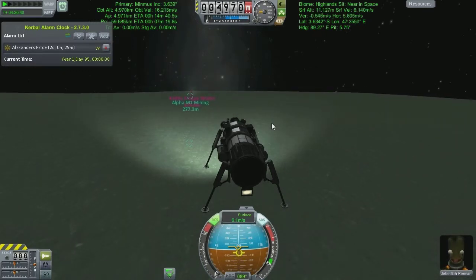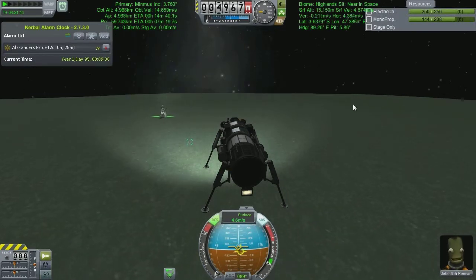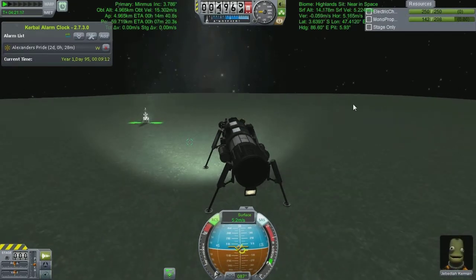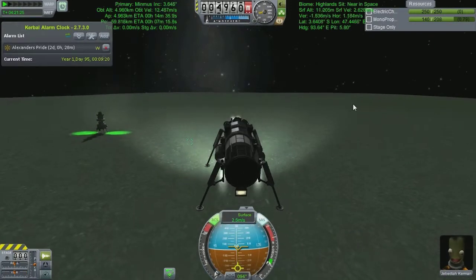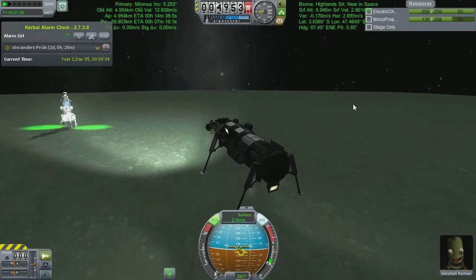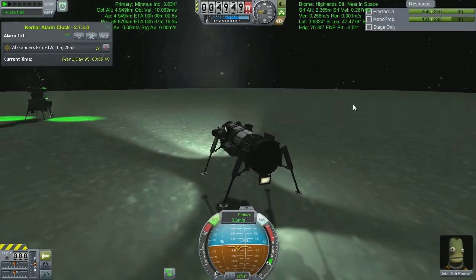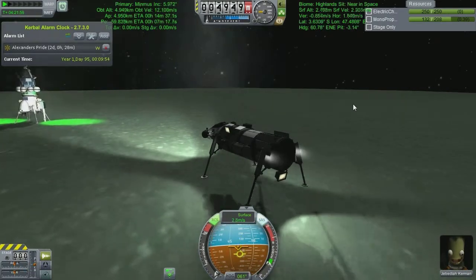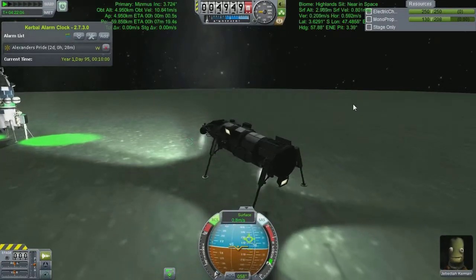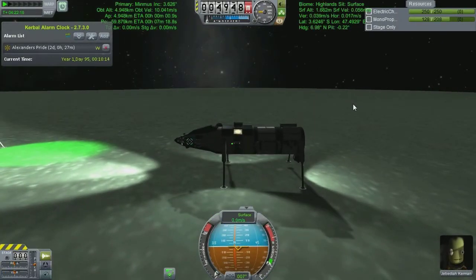300 meters and closing, and Jeb is having a whale of a time as he brings us in on an ever so modified arc to get us closer to the Keithane mining platform just over yonder. With the leaving, all I had to do was push up and push away; with the coming back, same thing — but now we have some precision flying to undertake, with the small chance of slamming my vessel into my mining platform and destroying everything I've done throughout this entire series. That would make good YouTube content but would make me sad.